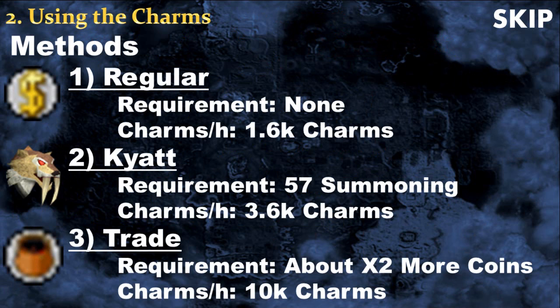Now I will tell you what to do with the charms to turn them into pouches. There are 3 main methods: the regular, the kiat, and the trading methods. The regular method has no requirements but the charm rate is quite low at 1.6k charms per hour. The kiat method requires at least level 57 summoning and is way higher at 3.6k charms per hour. The trading method is the fastest at up to 10k charms per hour. Due to a recent update — the Troll Warzone — there is a trader near the obelisk you can use to un-note the ingredients, making it way faster. However, it is very expensive, at least twice the cost of the other two methods. For the real cost per experience with this method, you can check the calculator shown at the beginning of this video.